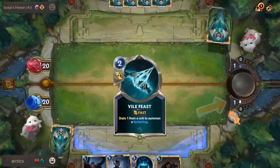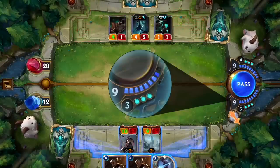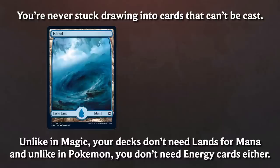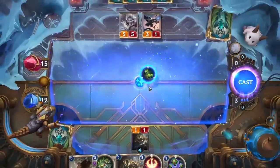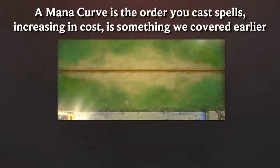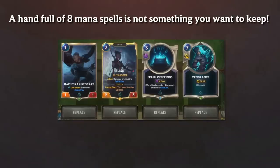Mana is the resource you need to cast spells and summon allies. At the start of round one, both players' pools fill with one mana automatically. On every subsequent round, the mana pool of both players increases by one point. So on round two, you'll both start with two mana, and on round seven, you'll both start with seven. This means you're never stuck drawing into cards that can't be cast. Unlike in Magic, your decks don't need lands for mana, and unlike in Pokémon, you don't need energy cards either. It's a great way to ensure players don't suffer too much variance, while still providing limitations to what can be achieved in a turn. The mana curve is really important in Legends of Runeterra — a handful of eight mana spells is not something you want to keep.